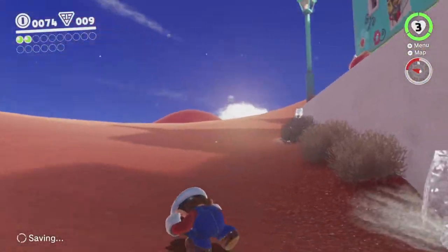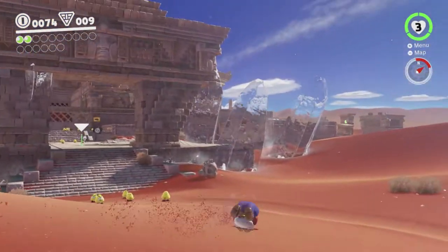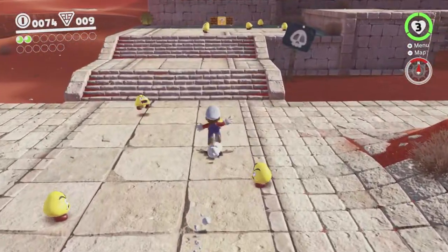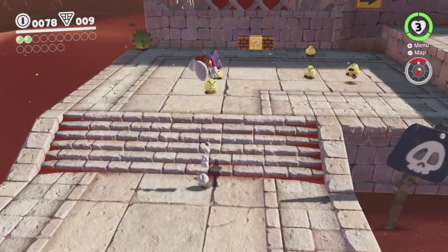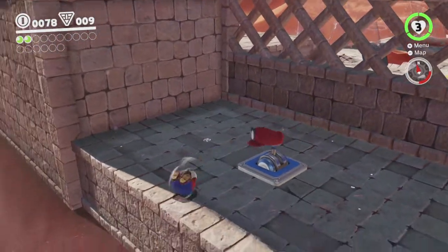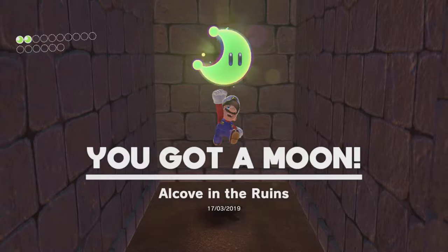We're going to head over towards the Tostarina Ruins. The ruins are in this general direction. Getting the next checkpoint flag — it's a little tricky to keep control of Mario when you are rolling forever. Getting a new flag also heals you, though you don't notice that much because you can only do it once, unlike playing rooms that you can do as many times as you want. There are two easy moons just around here. That's 3 out of 16.